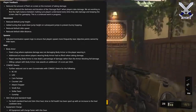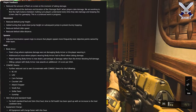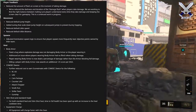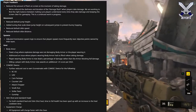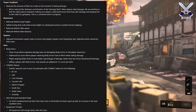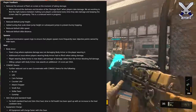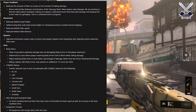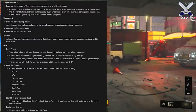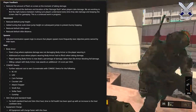For the CompSec device, they've further reduced the cost to earn scorestreaks, including the RCXD, UAV, Care Package, Counter UAV, Attack Chopper, Schaefer, and Strike Team Gunship. For both the Standard Heal and Stim Shot heal, the time to full health has been sped up with an increase to the heal cooldown time. So both heals have gotten a buff. I'm not entirely sure how much they sped up the heal or increased the cooldown exactly, but we'll see what happens when we play.